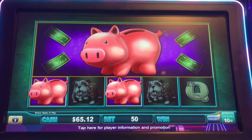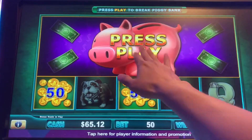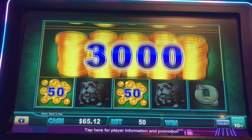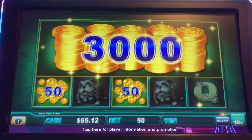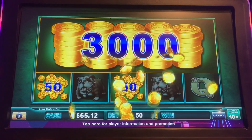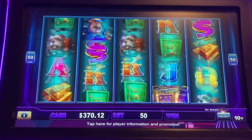We need two more spins. Come on, jumbo credits! $75,000! $300 is good. Awesome. Wow, let's do our backup spins.